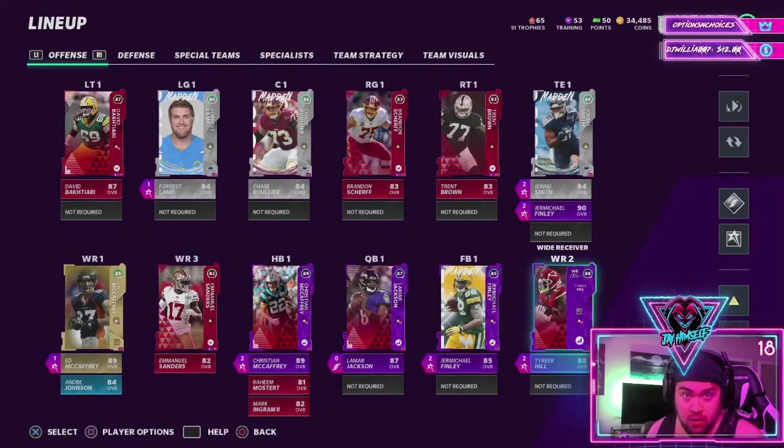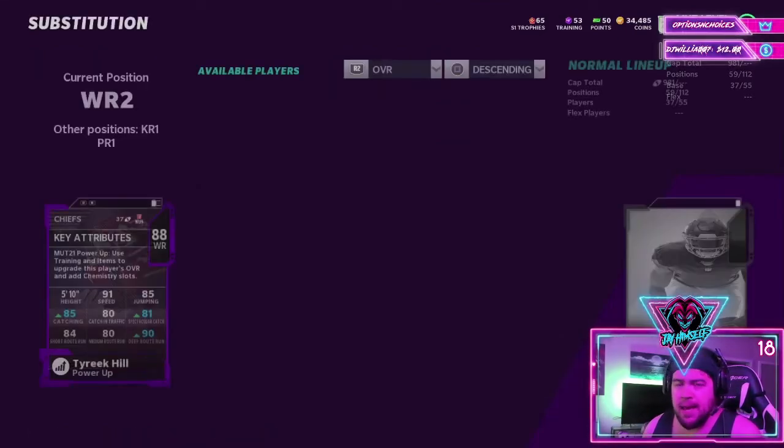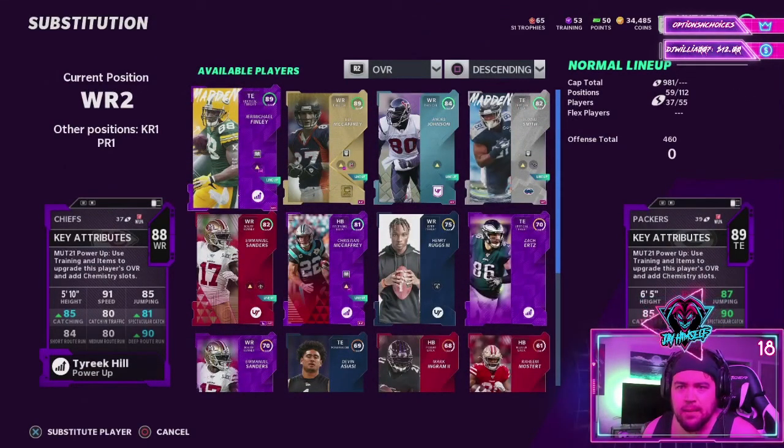We are going to discuss a route that's going to destroy man deep with 90 deep route running. As of right now, only Tyreek Hill can get there and you need to get the Go Deep chem to level 20 to get him there. With 90 deep route running, this is going to change routes — where usually they're sharper, this is going to turn certain routes where they're going to be more rounded and run a lot smoother.